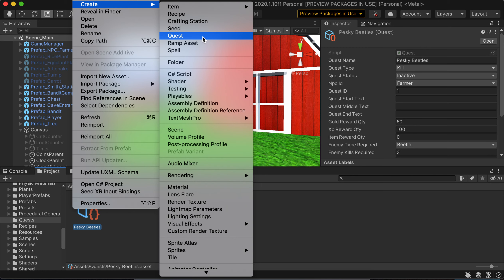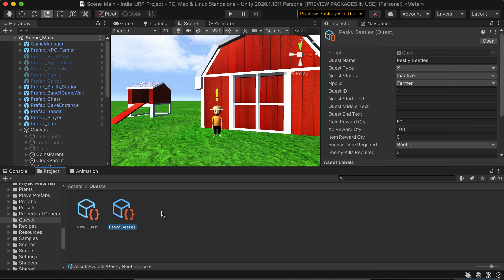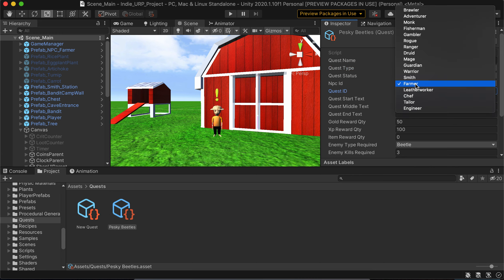This way I can create an asset, create the quest, and it comes up as New Quest. I used 'Pesky Beetles' as the first one — so the farmer says, you know, kill these level-one beetles. The quest has fields for: quest title, quest name, quest type (kill/deliver/craft), quest status, and NPC ID. The NPC ID is important because that's how I distribute the quests to each NPC at the start of the game. Based on the quest number and NPC ID, each quest gets distributed to its NPC, and then the exclamation point pops up to show the quest is available.